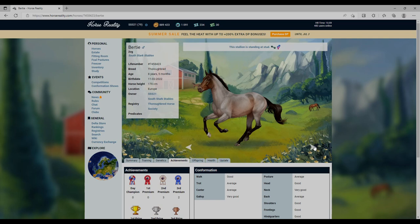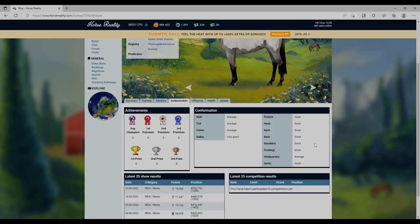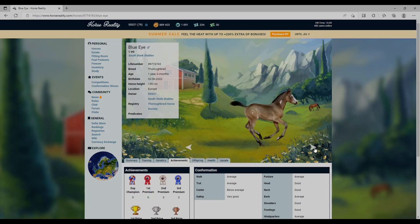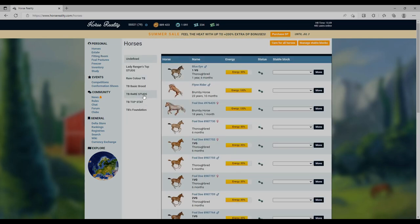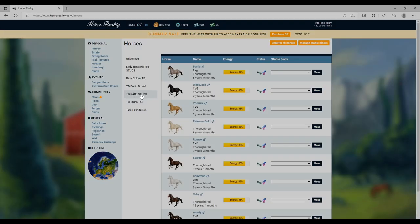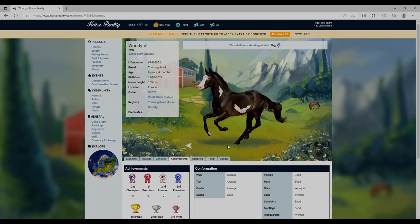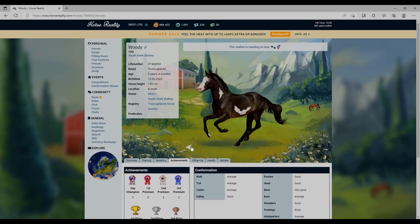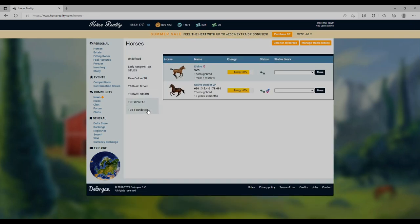I have beautiful roan Bertie with two very goods, Black Jack - he's black or possibly dark bay - with one very good, Blue with a really cool color and not too bad stats. Woody has one very good and a very cool color with blue eyes. The screen keeps glitching which is so annoying about Horse Reality - I'll just talk through them.